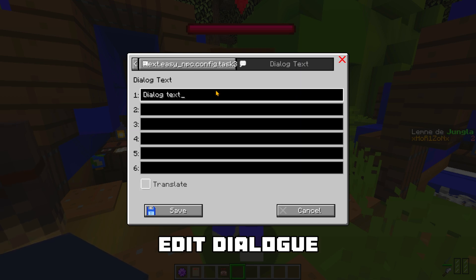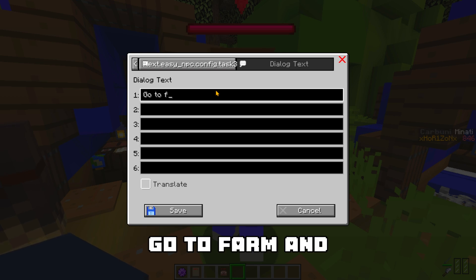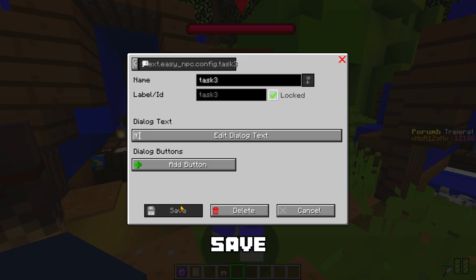Now we have to go back to dialogue. Add dialogue Task 3. Add dialogue text: Go to farm and get 6 hay bales. Save.